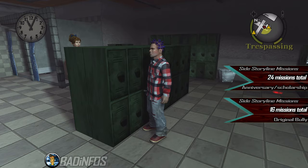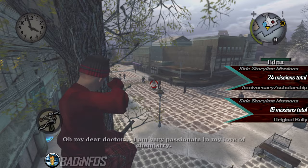Number 2: the side story missions. There are exactly 24 side story missions in the Scholarship and Anniversary editions, but only 16 in the original Bully. This includes all side missions which have a story attached to them.